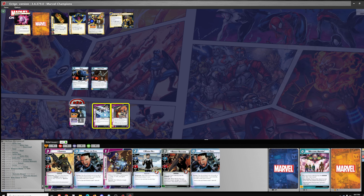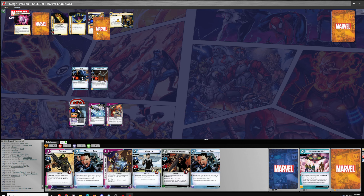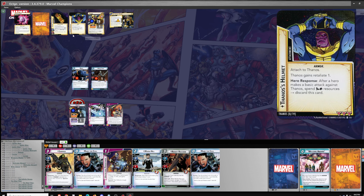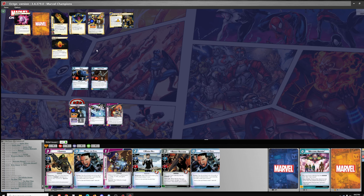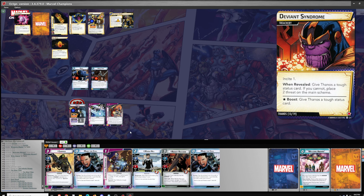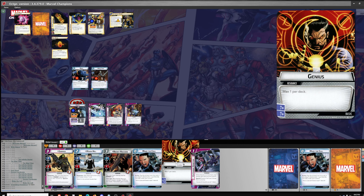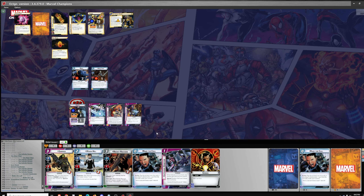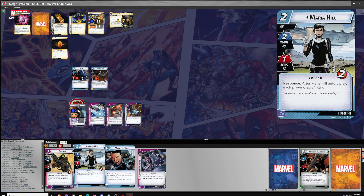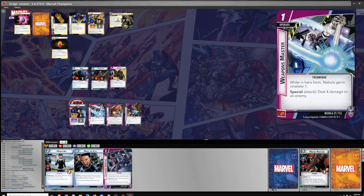One threat, one scheme for one, two, three, and then we need an Infinity Stone and an encounter card — Deviant Syndrome, Insight 1, and two more threat. We'll play an upgrade, draw two cards, and play Gamora. Resolve a special — we'll do the four damage. It is an attack, so it does retaliate. It doesn't say that it's a hero attack, but it would retaliate against the hero.